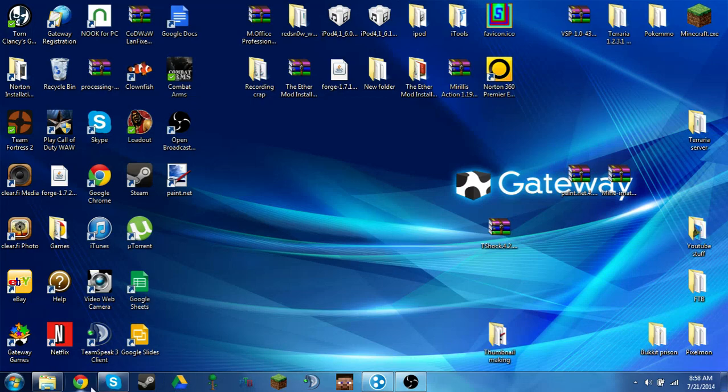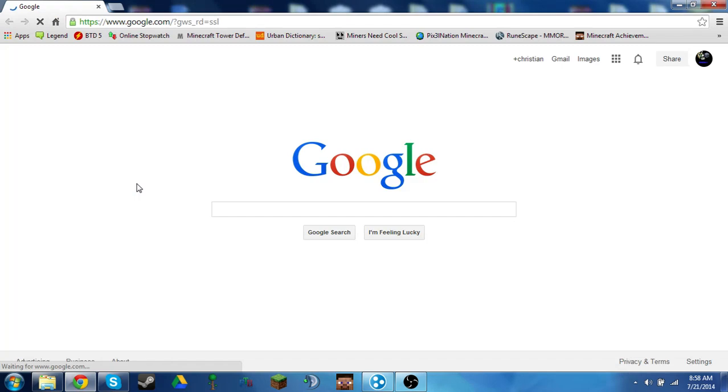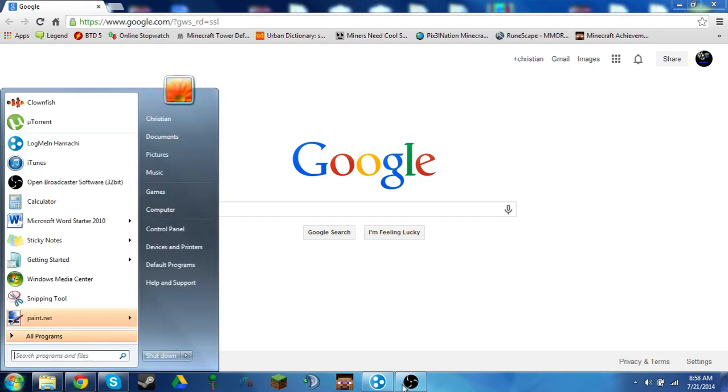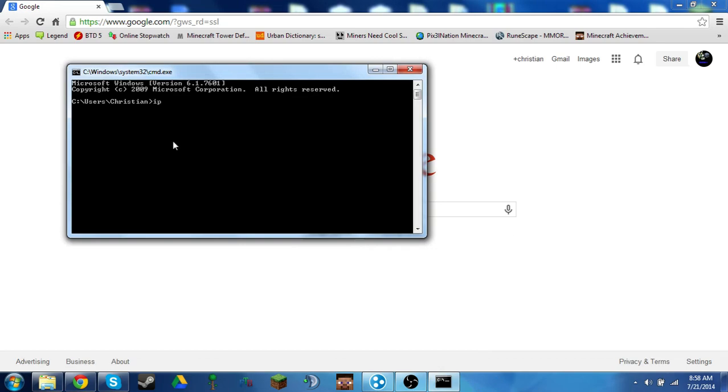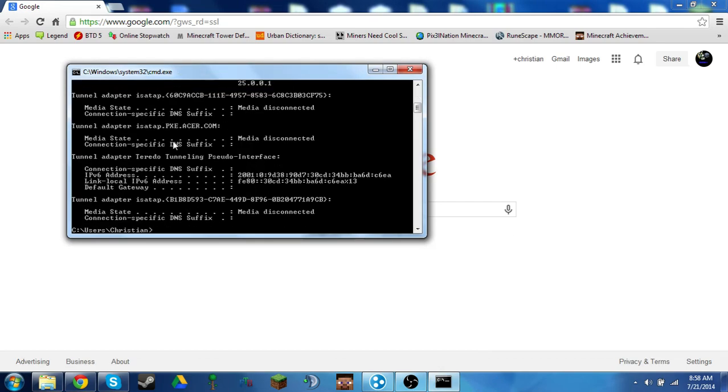Hey guys, I'm here with the YouTube video on how to make your own Unturned server. First things first, you want to find out how to port forward. Click CMD on the search bar and enter 'ipconfig'.